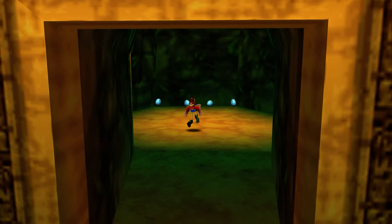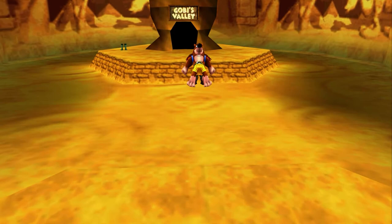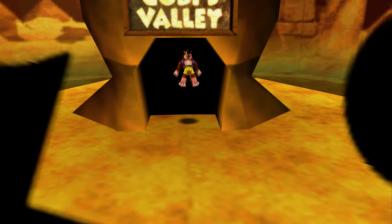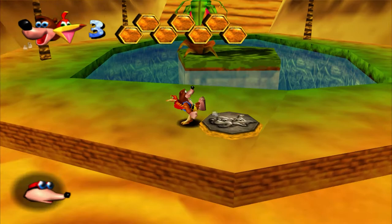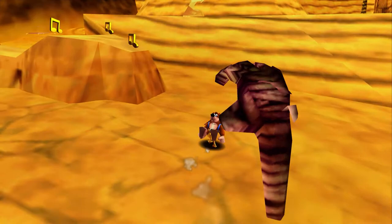Here we go into Gobi's Valley — we're going out of order just for one power-up. I always like popping into Gobi's Valley quickly to get a power because I like completing the game in order. Since this is world six, I'd like to complete world five before world six, so it feels weird to pop in here, get the running shoes, and then immediately leave. But that's just how I play.